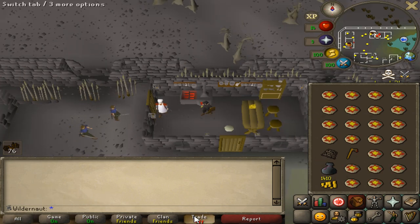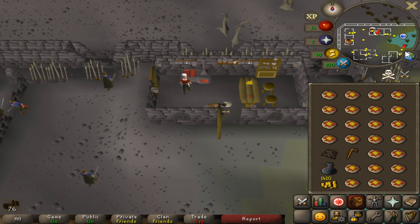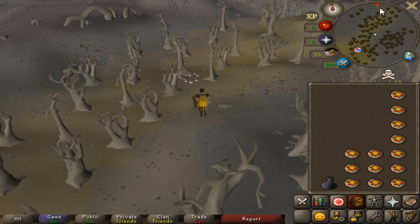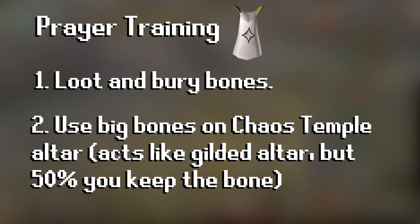Finally done with the pizza grind — the looting bag is about 70% full. Now that we have some decent food, the next big milestone is getting 44 prayer. There are a couple of different methods: one, simply go to an area with a lot of bone spawns and bury them all; or two, get big bones from the boneyard, note them at the bank, then use them on the chaos temple altar for 100 XP each.